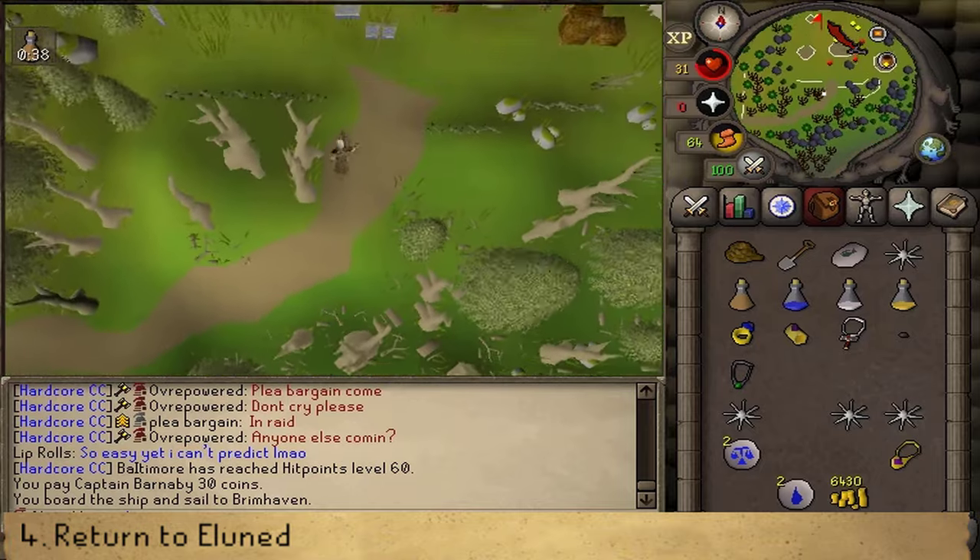Once this is done, we simply need to return to Islinn at the quest start to complete our quest, as well as start the following quest Morning's End Part 1 to get an easy teleport to Lletya. You don't have to start Morning's End Part 1 right away, but the alternative is that you'll need to make your way back to Port Tyras and find Elineth again. Congratulations, you've completed the Roving Elves quest! You are awarded one quest point, 10,000 Strength experience, the ability to equip crystal equipment, as well as the option to get a free crystal bow or crystal shield. You do need a crystal bow for a Western Provinces Diary task, so I will be taking that one.